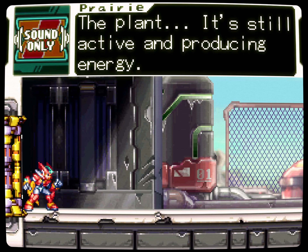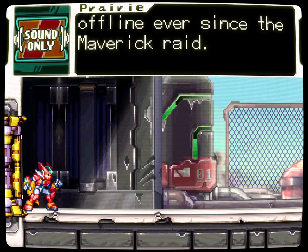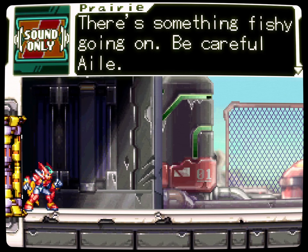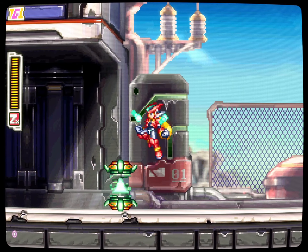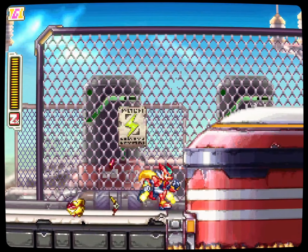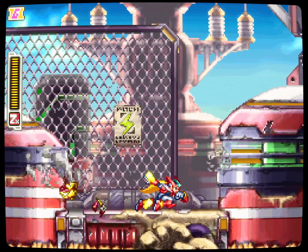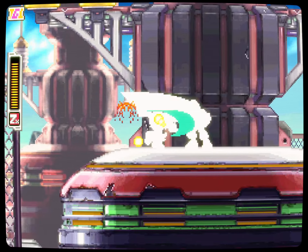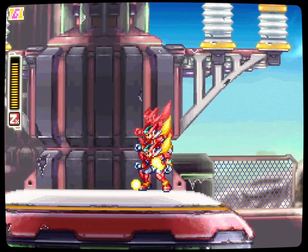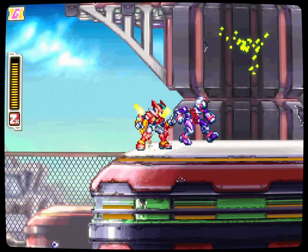The plant — it's producing energy. It's still active and producing energy. According to the database, it's been offline ever since the Maverick raid. There's something fishy going on. Be careful, Ale. I keep forgetting that I don't have a double jump. I think X7 did kind of spoil us a little bit in that aspect, but to be fair, that game didn't really give us much else.